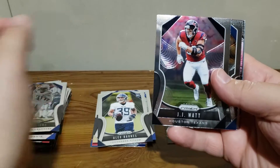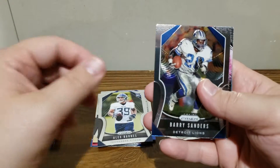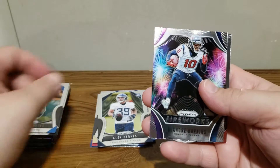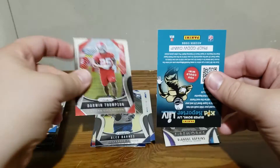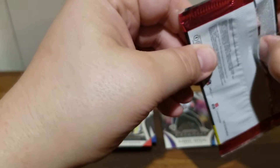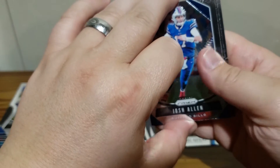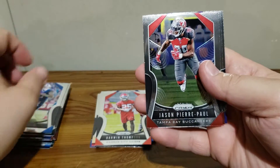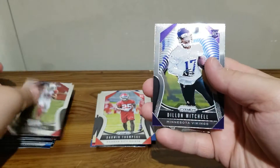I like buying the white sparkle packs when those come out. JJ Watt, Barry Sanders, and we got a DeAndre Hopkins Fireworks insert, then a Darwin Thompson rookie. Three more packs to go. Still no parallels. Josh Allen, Jason Pierre-Paul, Christian Kirk, and Dylan Mitchell rookie.